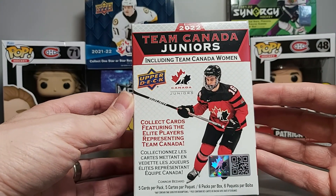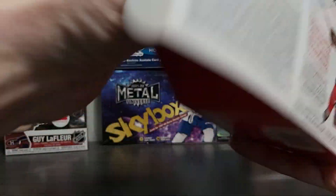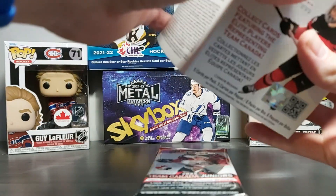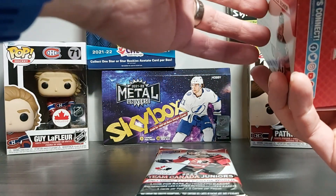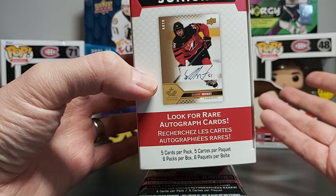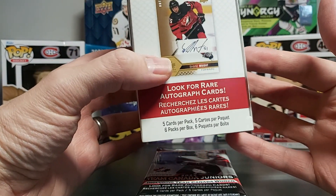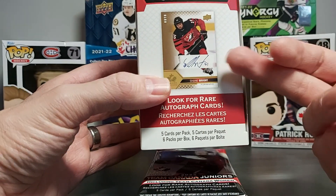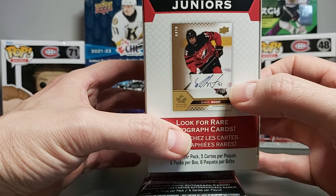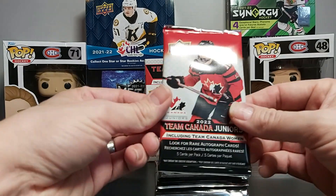Usually there's only hobby boxes, so they did the blaster this time around. I wasn't able to get a hobby box at a decent price, so I thought I'd give this a try. In the blaster you can still get all the base cards, but of course there's less chance to get autos. I noticed from watching hobby box breaks that previously you'd get patch autos of some Team Canada players, but now most of the auto cards are just simple ones — there are some auto patches but not that many.